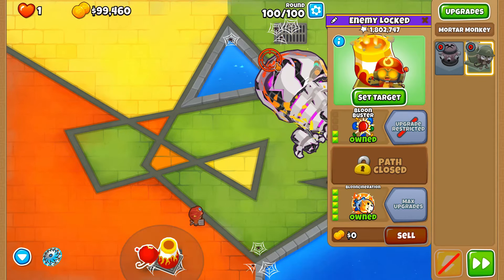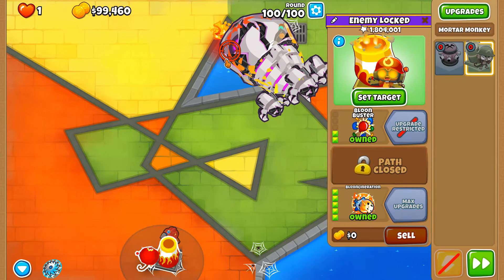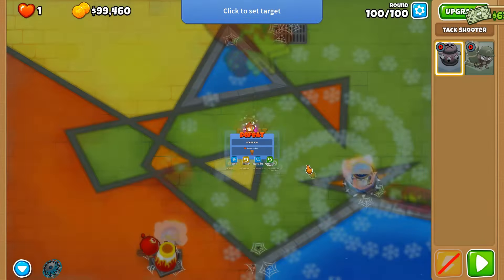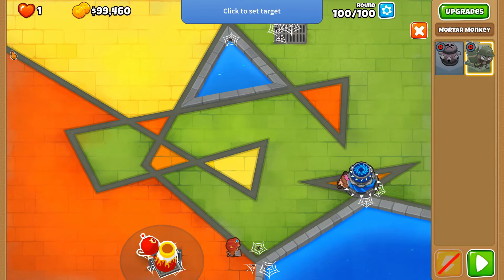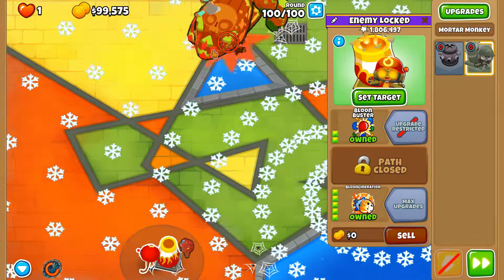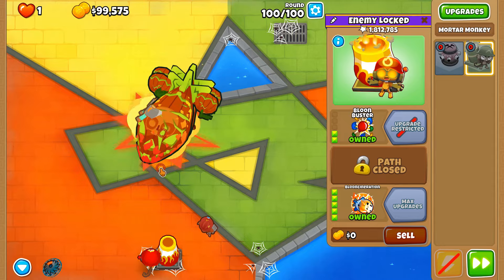I'm going to keep the ability ready. Oh my god — no, no, no, this is not good! I needed the BAD to be popped just before the Balloon Incineration shell landed so the DDTs could get some damage going on them. There we go — DDTs done and dealt with. This should be it — holy gosh. Once these go down to MOABs, this run is cleared. Thank you ever so much for watching everyone!